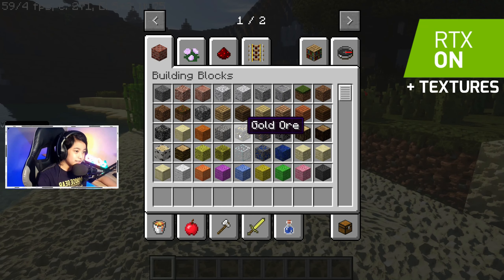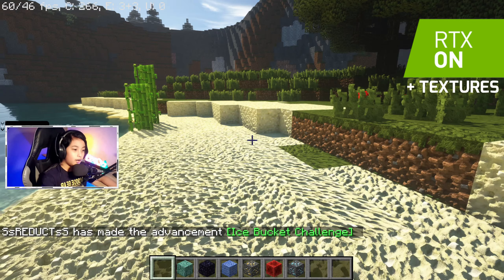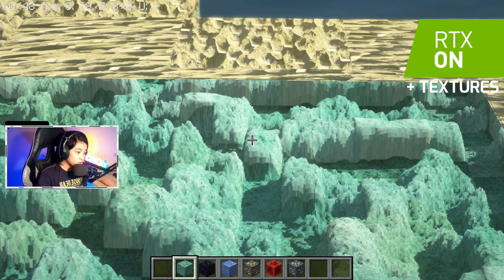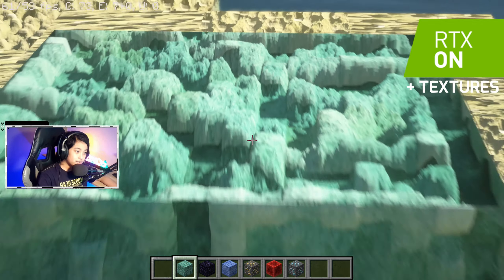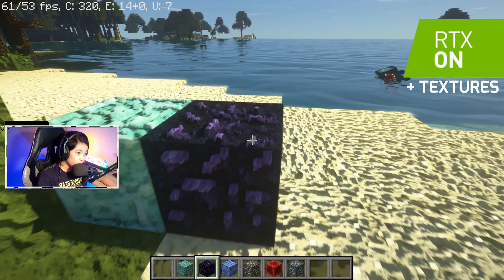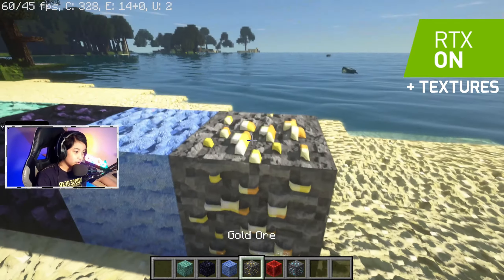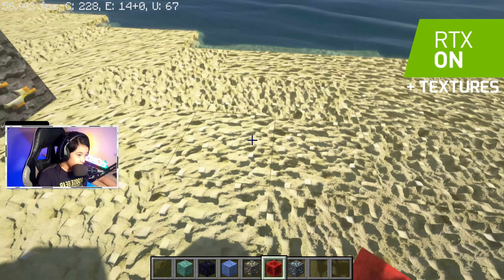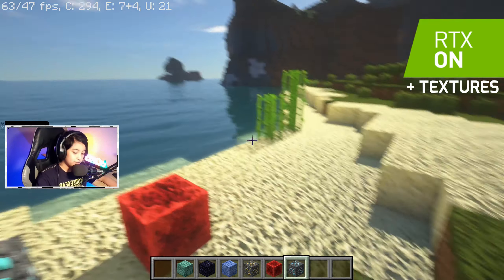But once you see different blocks, let's take out some blocks. If we place these down, look at that. They really changed the whole look of Minecraft. You can see the textures, it's literally 3D. It looks like you could touch it. Obsidian — look at that, that looks so cool. Let's try wool — again, 3D. And let's try a gold ore. Look at the stone. This is one of my favorites — the block of redstone. Oh my, you can literally touch that with your hand.